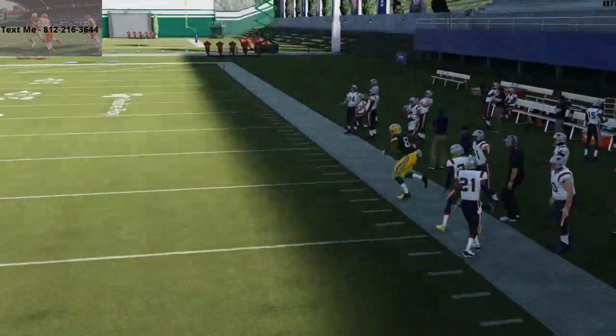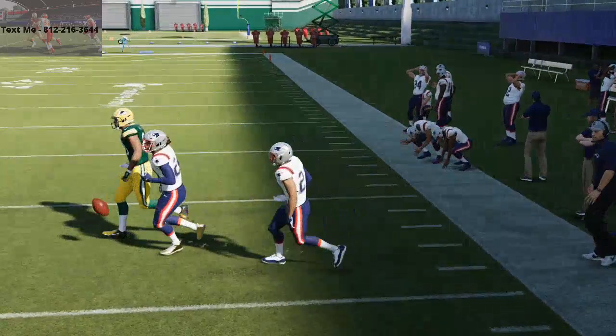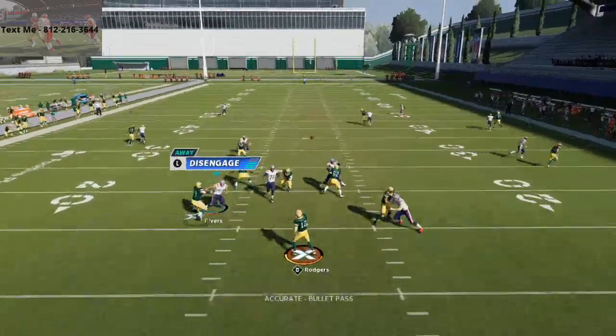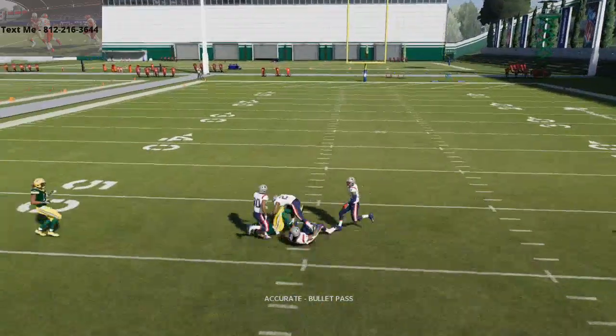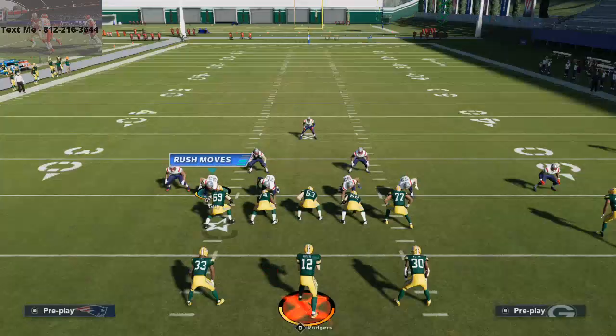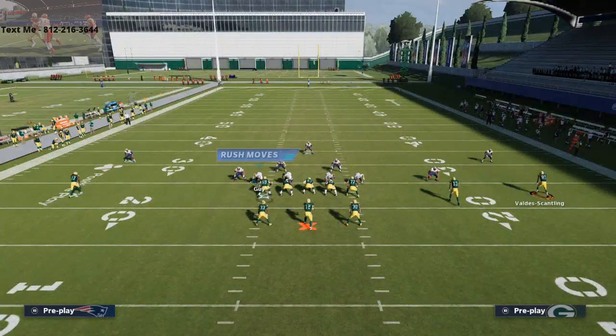So now you've got a cover two beater, man to man and zone killers. And what's really cool is if you have like 90 deep route running, you want to put your best receiver in the slot on this one or to the left side — but if you have good deep route running, this route to Lazard is actually a lot better than it looks.